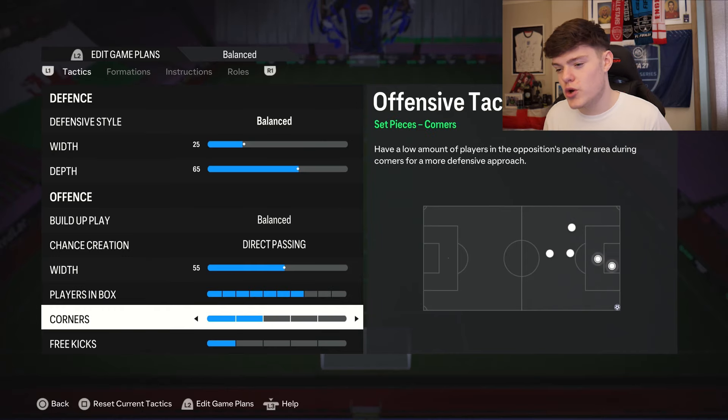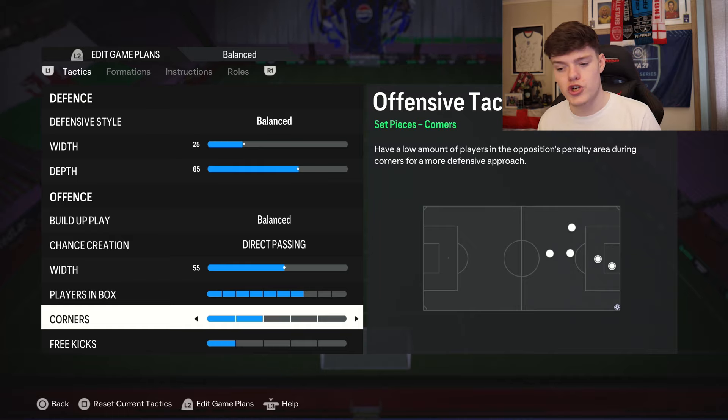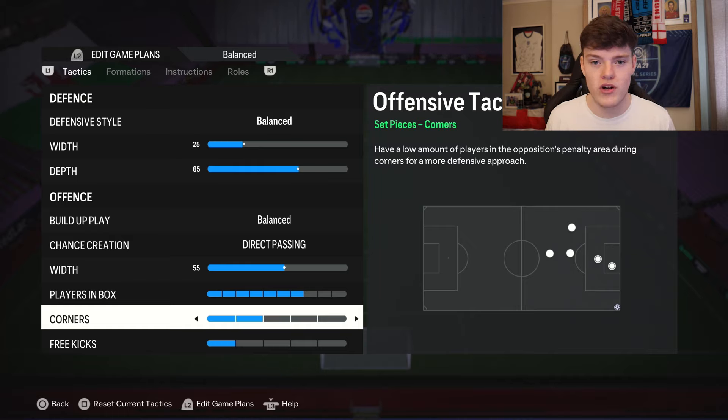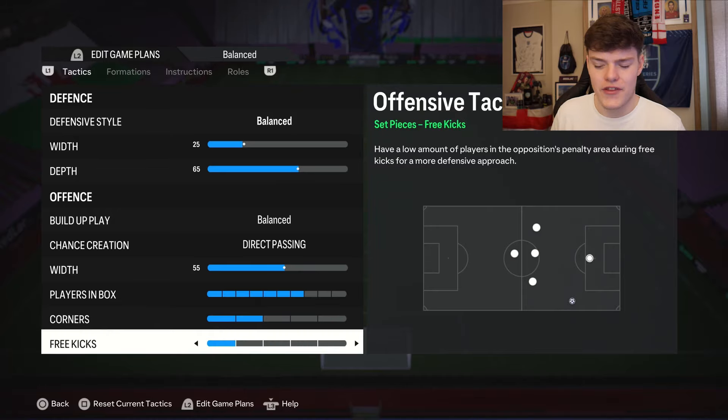The wide mids double up as full backs and wingers. For corners we're going for two - pretty standard. You want one on the edge of the six yard box, one at the back post, one towards the near post and one on the edge. That gives you multiple options so you can do multiple different corner techniques - whether you take it short or whip it in, you should be able to score from corners. For free kicks we're going for one. I don't cross it in, so it's better to have one player come short, pass to him and make a chance, or if it's in shoot range, bang that into the top corner.